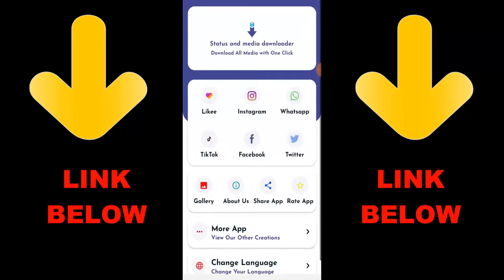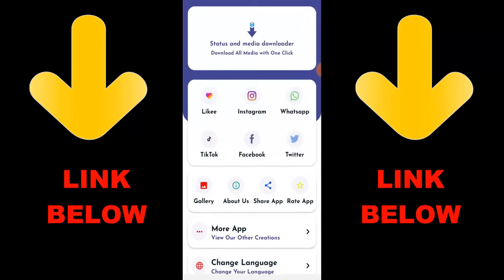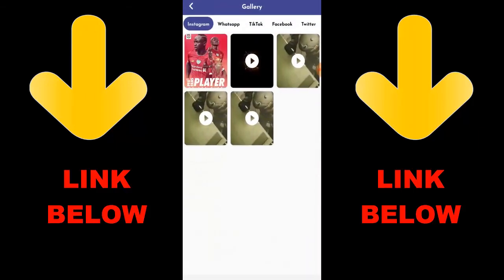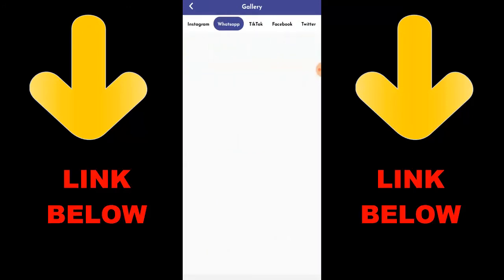Just paste the link and you can download any videos or pictures from any source. Check out the link in the channel description below to get the app. Once you've downloaded the app, you can see everything downloaded right there. That's it guys — go ahead and check out Status and Media Downloader and download everything you want in just one click.